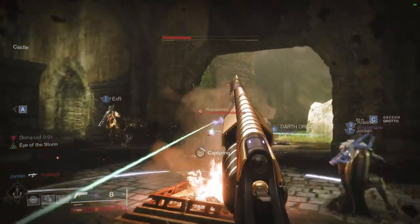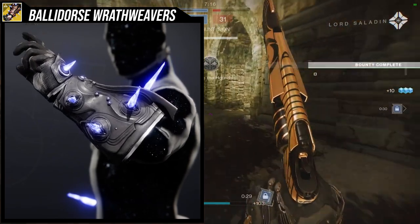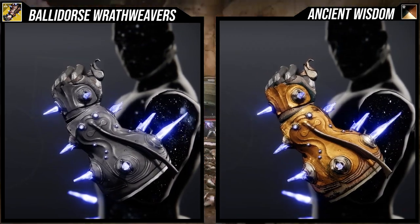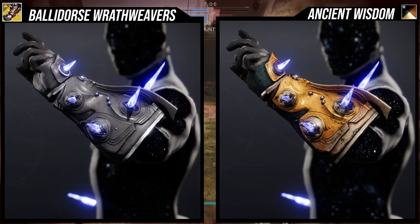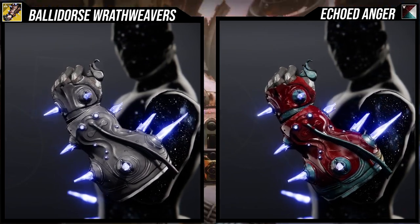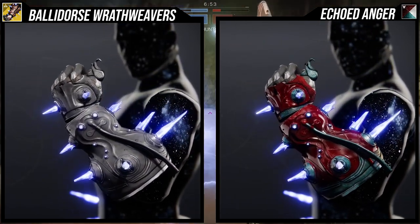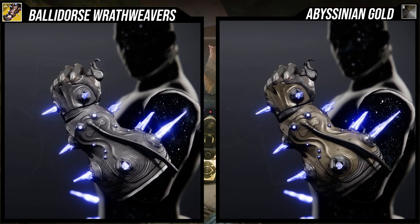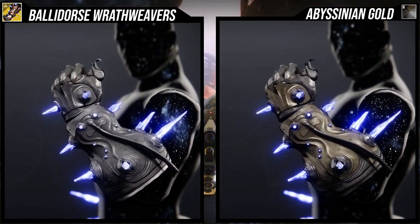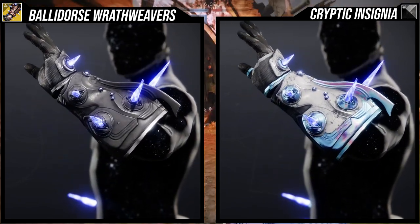As for how it looks, it's unfortunately pretty bulky, at least for the female Warlock. I do think it looks really cool, but the crystals do not change color. The Titan helmet actually does change crystal color, which is cool — unfortunately they didn't apply that to these arms. It would have been great if the crystals could change color, or at least give us that option. As for how it shaders, I think it shaders fine overall and looks really cool.